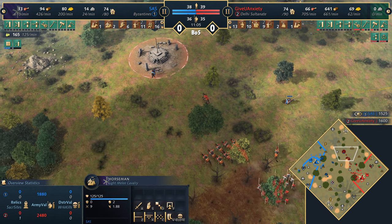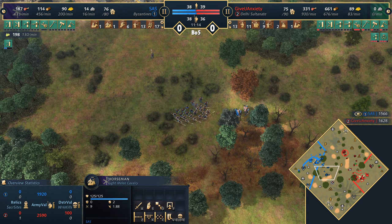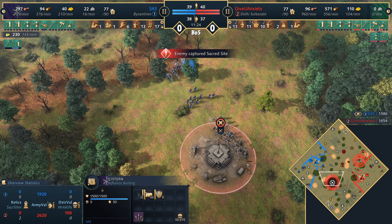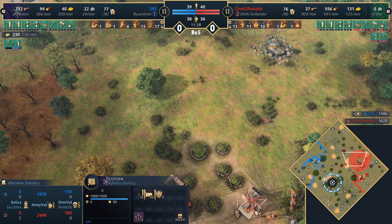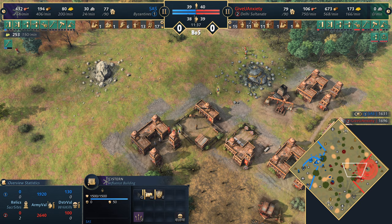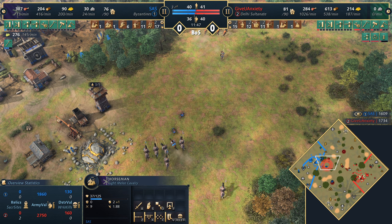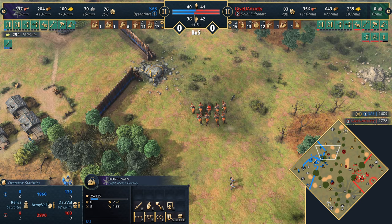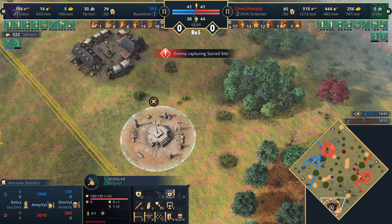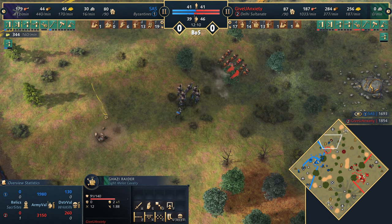GUA heading into the stealth forest has the sacred site in the north for a gold trickle. He has a lot of wood in the bank — the question is what he'll spend it on. He's kind of poking and prodding, looking to decap that sacred site but it won't happen anytime soon. Water level 3 is now up giving an 18% gather speed boost to villagers — upgraded from the previous 15% after the recent patch. GUA is building an outpost on the front to protect the forward berries.